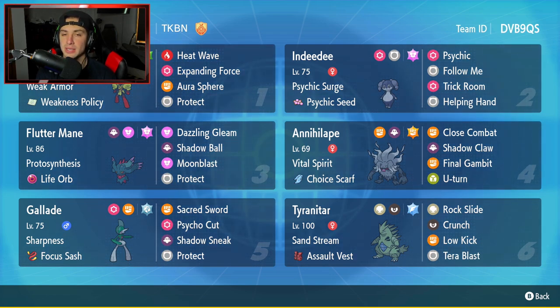Fluttermane is our third Pokemon — very solid paradox Pokemon, very fast with a high special attack stat. This one has Protosynthesis alongside the Life Orb, then Moonblast, Dazzling Gleam, Shadow Ball, and Protect, which is probably the best moveset for Fluttermane. Annihilape is our fourth Pokemon with a Choice Scarf and Vital Spirit, running Final Gambit, Shadow Claw, Close Combat, and U-turn.